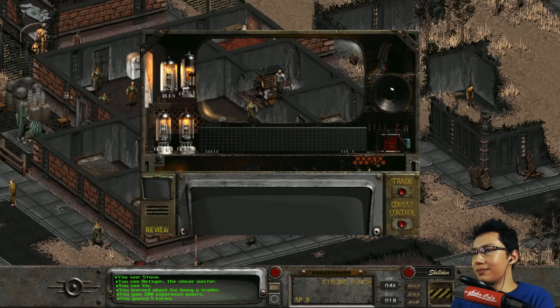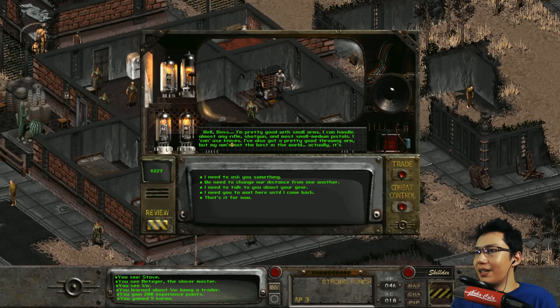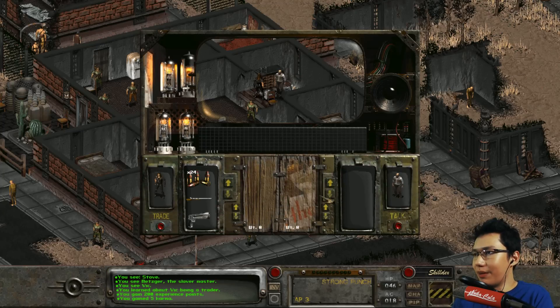Welcome aboard! Let me ask about his gear first. 'Well boss, I'm pretty good with small arms - handle almost any rifle, shotgun, most small and medium pistols. Can use knives. Pretty good throwing arm. Aim's not the best in the world, it's pretty horrible.' Let's see what you've got on you. Do you have any weapons of any kind? No. I guess you can have your pipe rifle from your shed - here, have your stuff back.